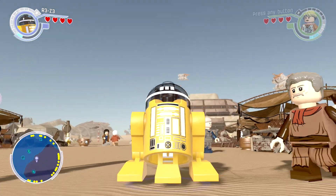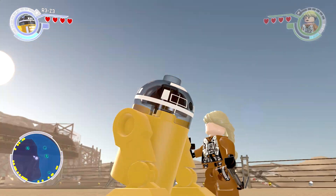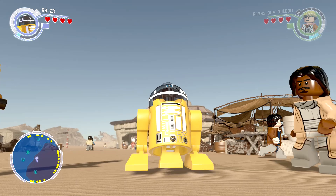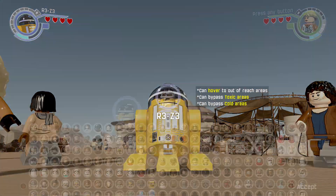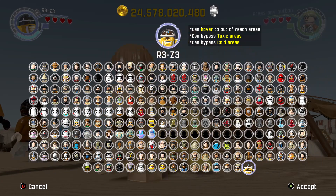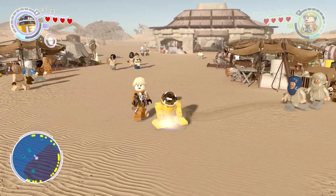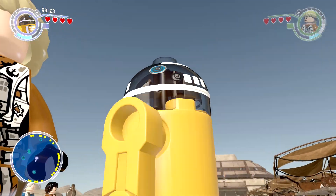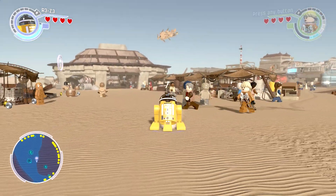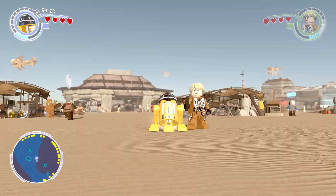Next up we have R3-Z3, a pretty cool droid. I love that it has the glass top — it's clear so you can see the inside. I'm a sucker for astromechs personally. It can hover to out-of-reach areas and bypass toxic and cold areas, just like all the other droids. I know droids are kind of filler but I still think they're enjoyable.